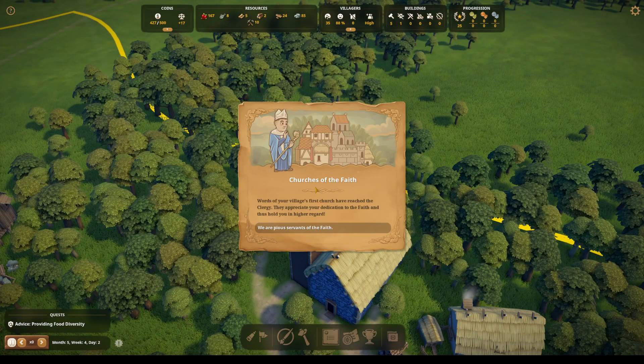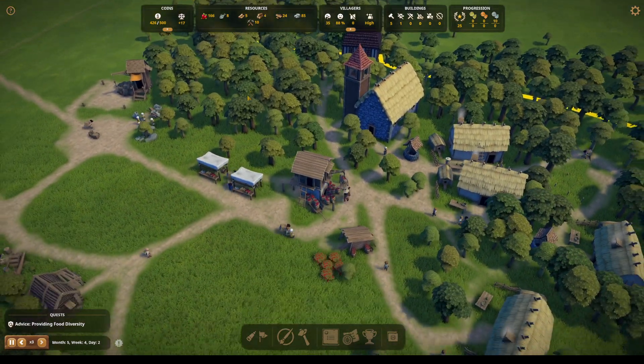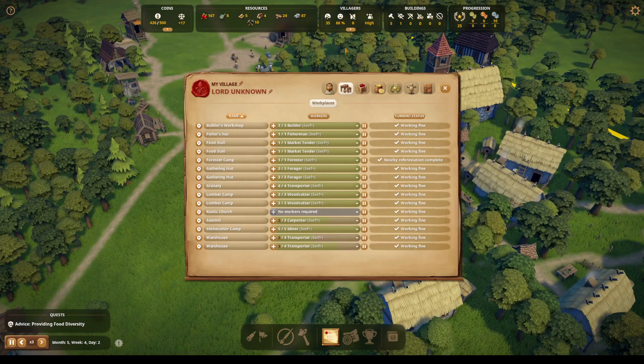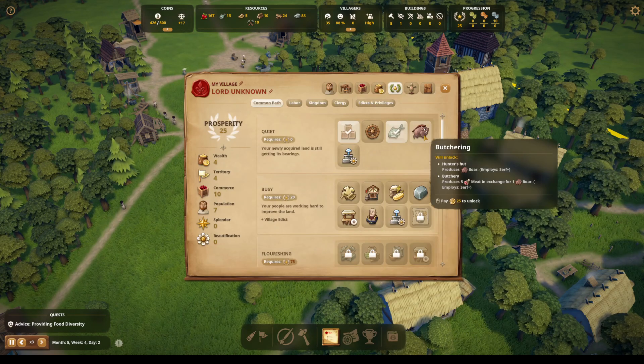Courier, hello. Churches of the faith — words of your village's first church have reached the clergy. They appreciate your dedication to the faith and thus hold you in higher regard. We are pious servants of the faith — yes, we will take your 10 coins. Not that we will spend them anytime soon, but we will take them.